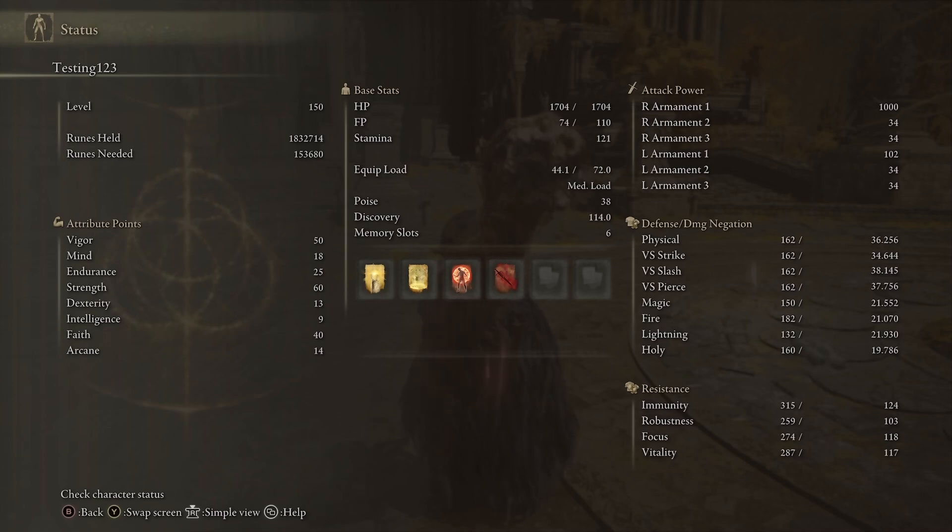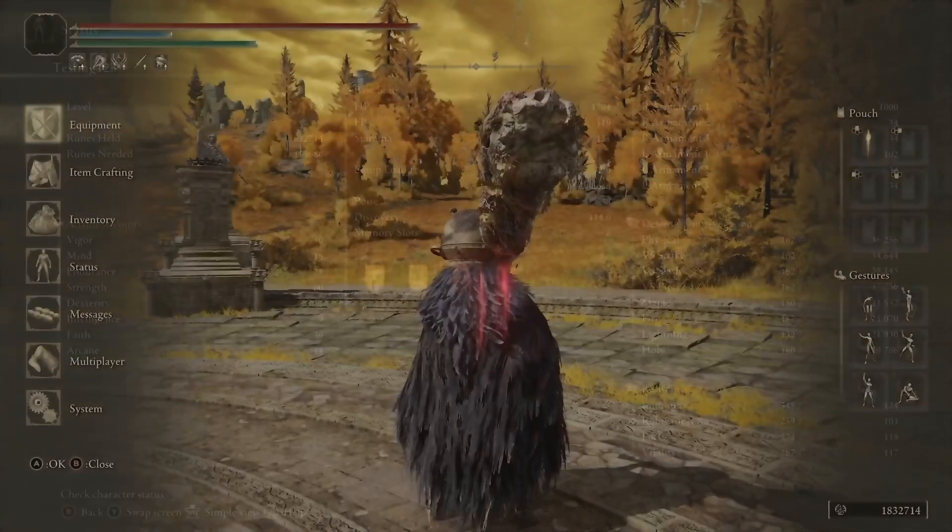If you're using the ash of war, this is now a faith and strength weapon, so I went for 60 strength and 40 faith to give it the best chance with the faith scaling. But if you're not really using the ash of war, the faith scaling is very much secondary since it's a D in scaling. You can definitely go high strength, focus on physical damage, and then worry about faith as a secondary. I really liked 60-40 and got a lot of damage out of it.